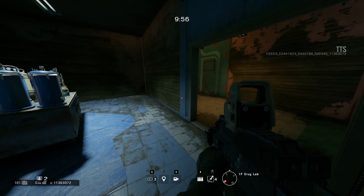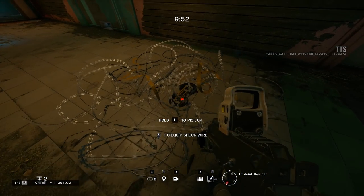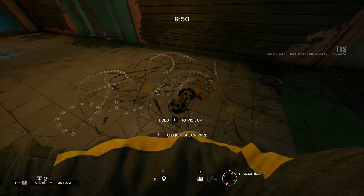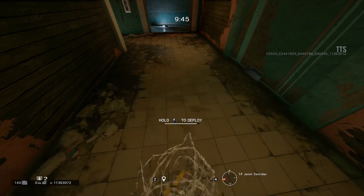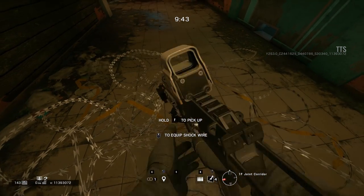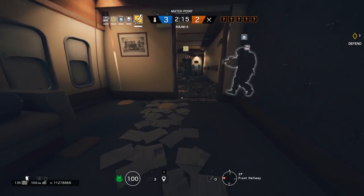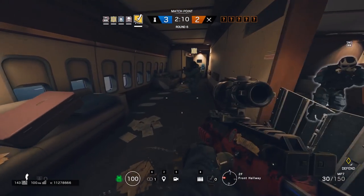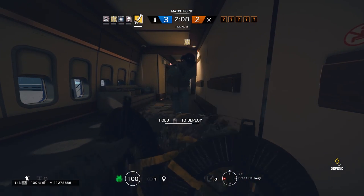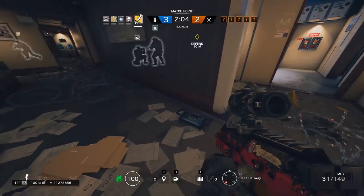And that's it for the playlist changes. Now we're going to move on to the balancing changes. The first one is a big one: barbed wire no longer slows as much as it used to and it now takes two hits to break instead of three. This was done because barbed wire was considered too strong of a gadget and often was a must pick for most operators, with teams bringing between four to eight sets of barbed wire and placing them all over the objective.